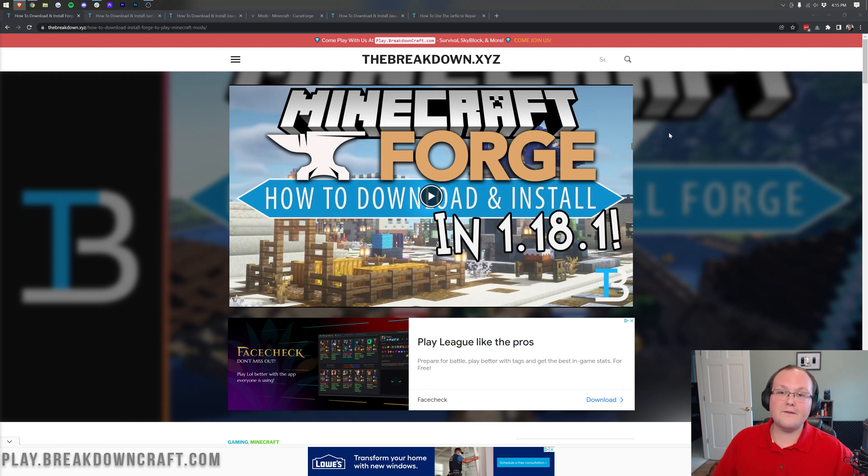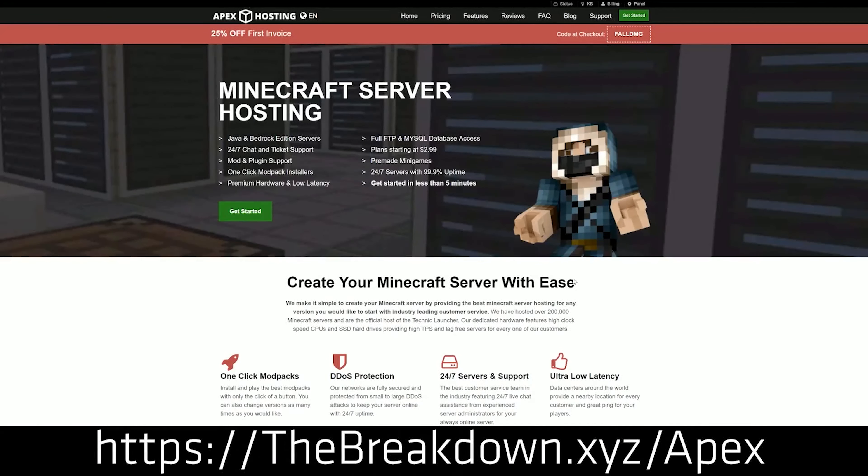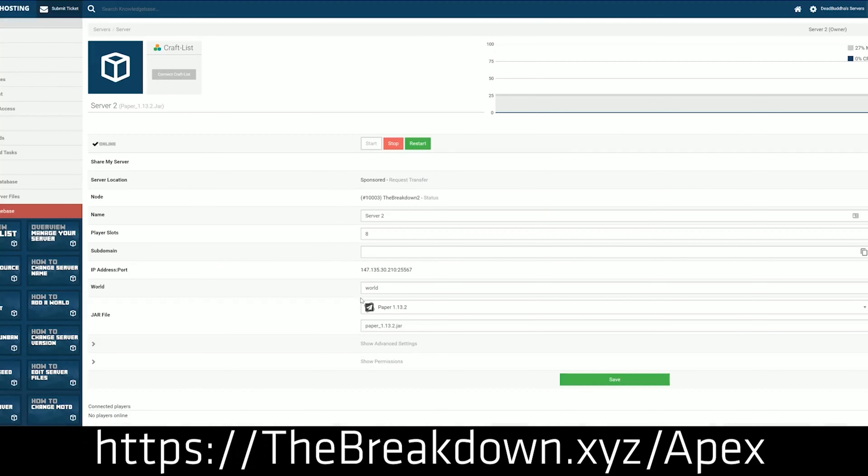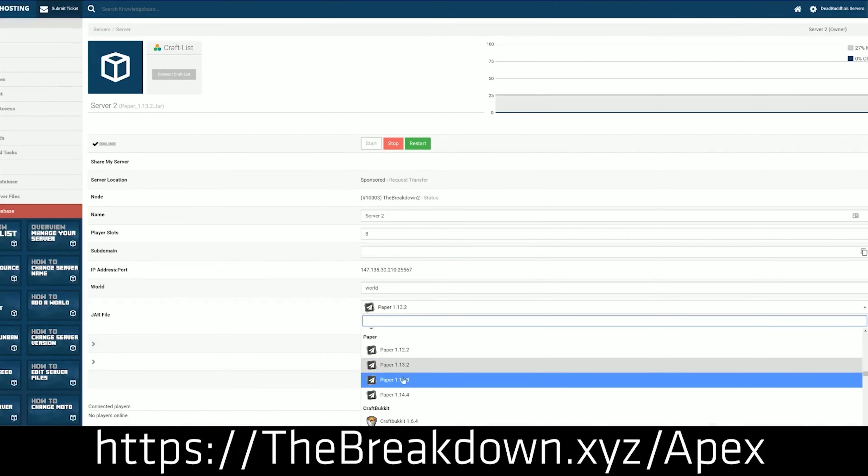If you want to play mods with your friends, look no further than the sponsor of this video — Apex Minecraft Hosting. You can go to the first link down below, breakdowncraft.xyz/Apex, to start your very own 24-hour DDoS-protected Minecraft server for you and your friends. It can be all Forge, it can be with plugins — it's 100% up to you. Check out Apex at the first link down below to get your modded or non-modded server up and running.